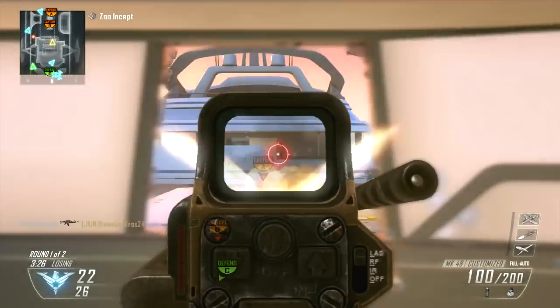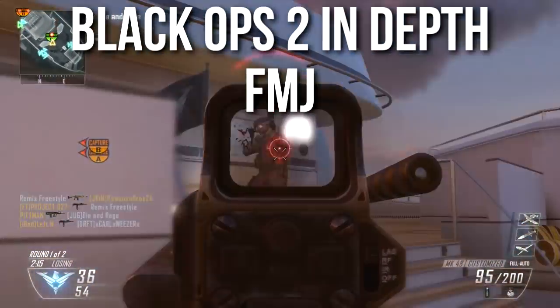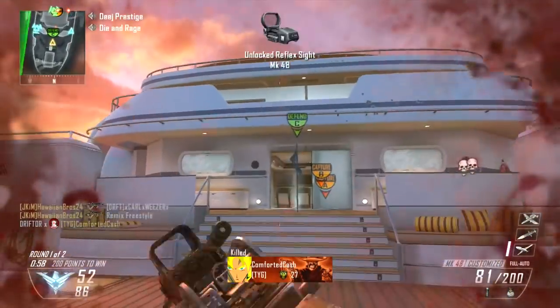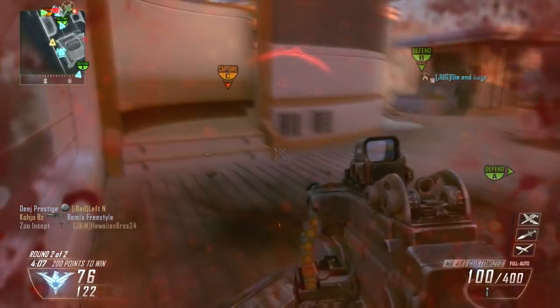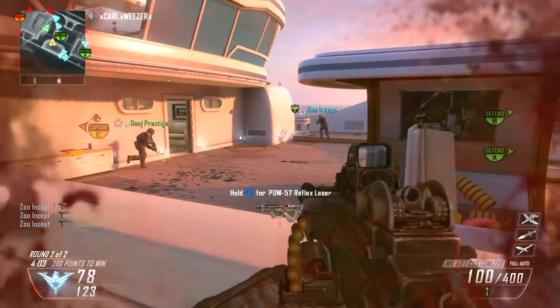Hey guys, Drifter here. Welcome to Black Ops 2 In-Depth. In today's episode we're going to be talking about the FMJ attachment. Just a bit of trivia: FMJ is actually the topic that started In-Depth quite a long time ago, back in the MW2 days. A friend asked me how much damage FMJ adds, and I told him FMJ doesn't add any more damage — it just increases your bullet penetration. We argued and argued, looked it up, and tested it.